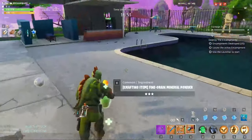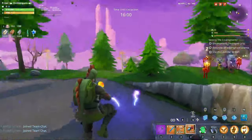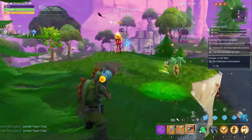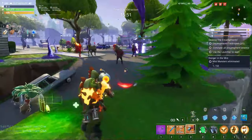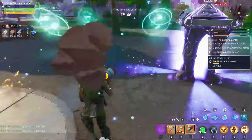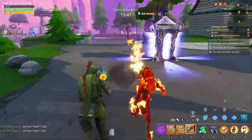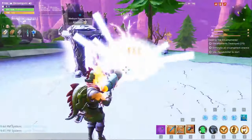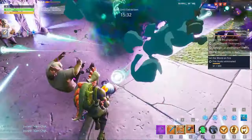At the third encampment there's a blaster, so I want to test it out with the blaster first and then test it on the others. One shot — okay, one shot! Popping a tank, alright alright alright.